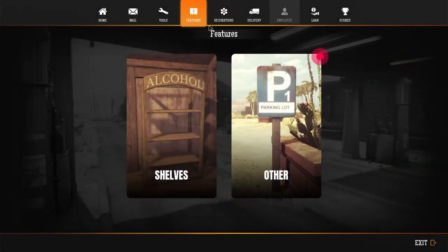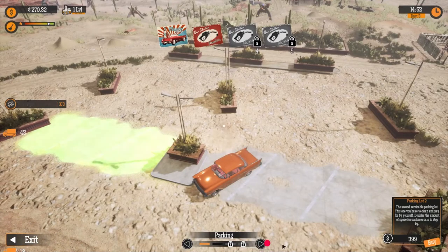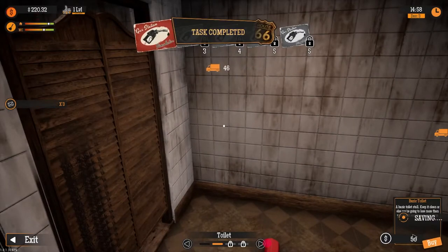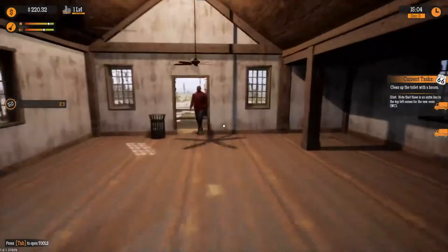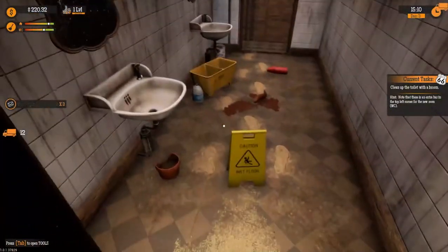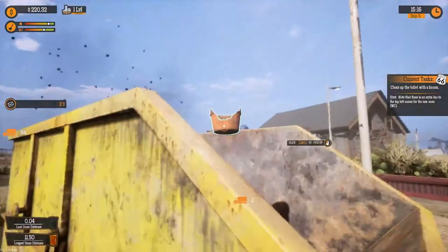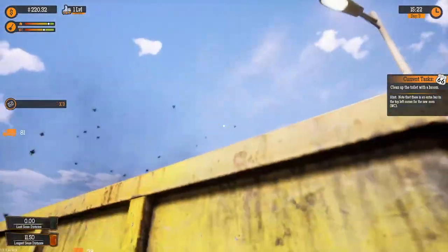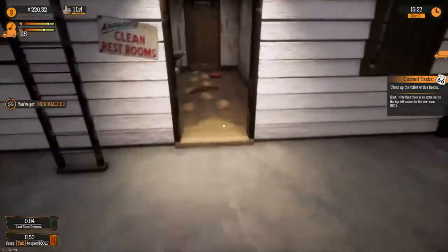So now we're supposed to buy a toilet. Perfect — basic toilet, everything is good. This gas station was a piece of garbage so we gotta clean it out a little bit. That's exactly what you think it is. Wonderful. Everything is starting to look pretty good. Can't get that doormat quite right, but that's okay — we got pretty much everything else.